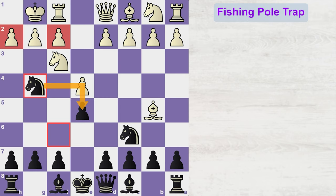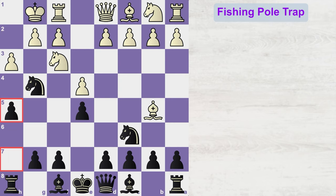In most cases, what white will try to do is get rid of this knight by playing h3, asking you to retreat the knight to its original place. But here you will shock your opponent by playing the move h5. And with this move, you have laid the fishing pole trap.